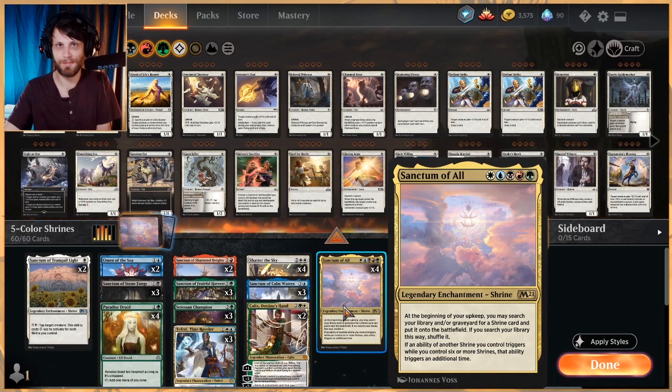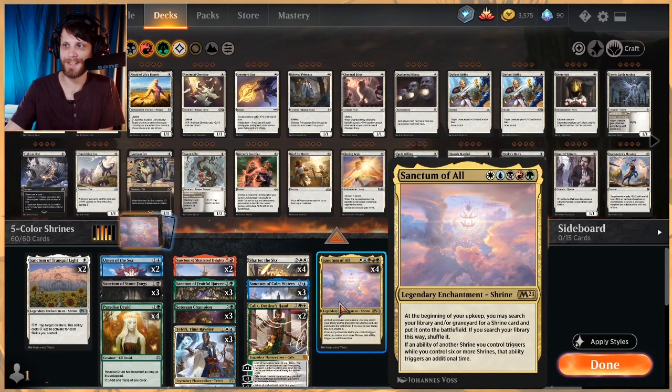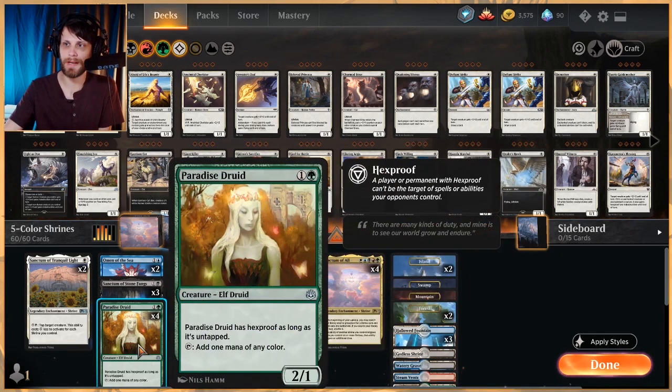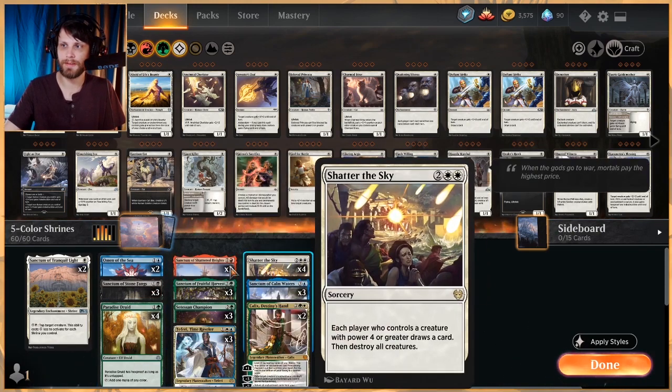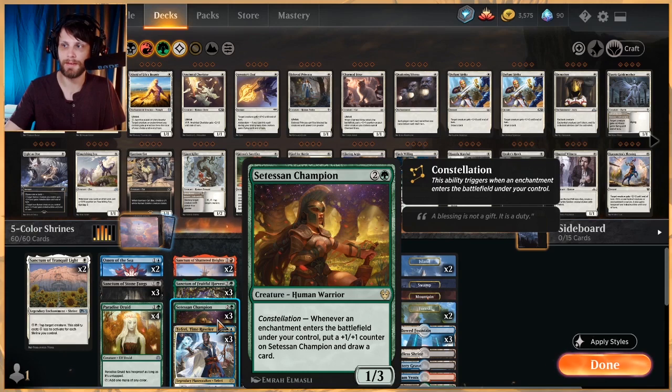That is very ambitious — not to mention this is a five-color deck. To help us get there, we have some ramp in the form of Paradise Druid, which is a really nice card. Not only does it have that conditional Hexproof, but it fixes our mana. Omen of the Sea is here to help us draw some cards, as well as Satessen Champion — whenever an enchantment enters the battlefield under our control, you get a +1/+1 counter on it and you also get to draw a card, which is really crucial to help us get to those six different Shrines.